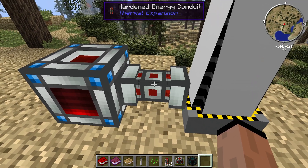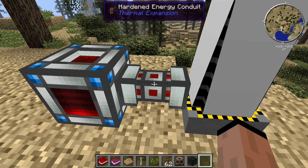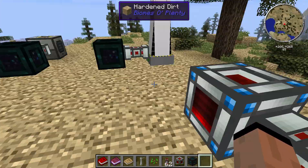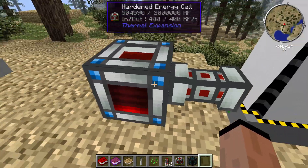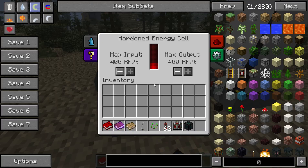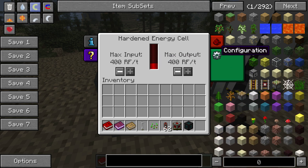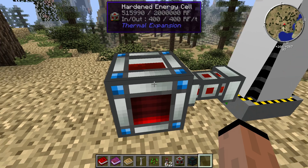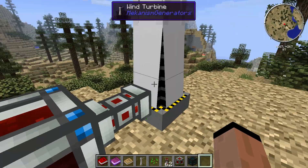He had a single hardened pipe energy conduit between his windmill and his Tesseract. So what I did is I hooked those straight up and made sure energy was coming in. Wind turbines are a little slow, so give it time to start showing up. Don't forget on your configurations — blue is your input, orange is output. Change your face accordingly, so I had blue coming in.